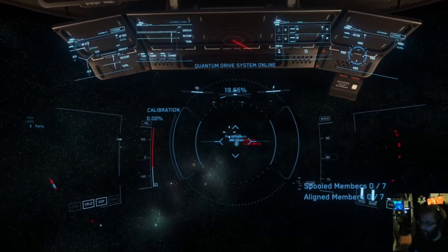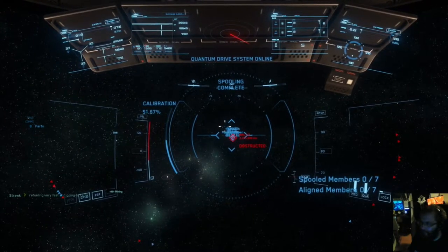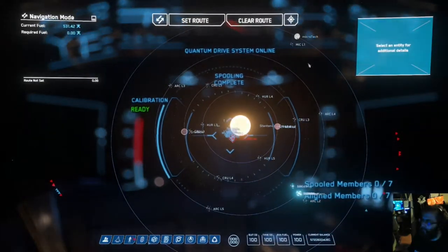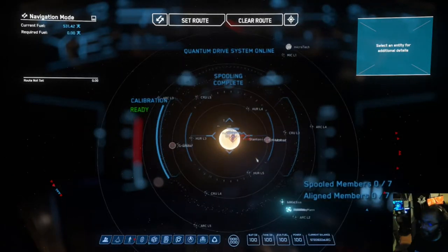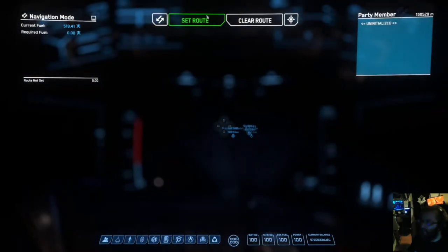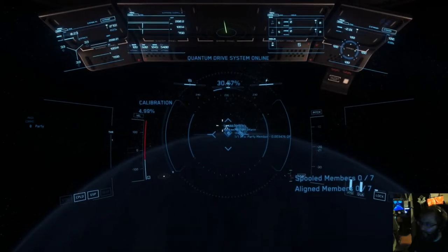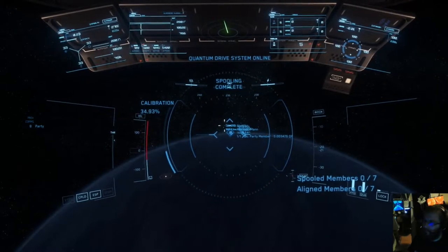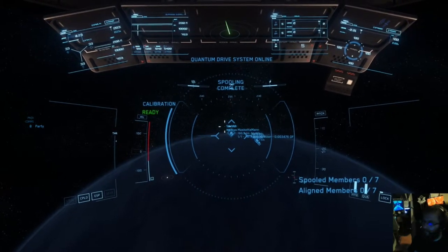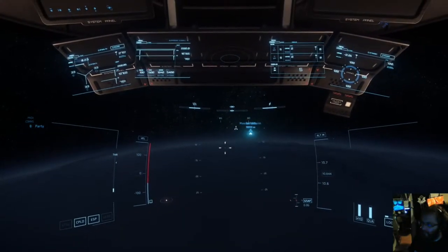They've stated multiple times that they won't do anything about it - if you want to trade credits for money or whatever. What site do you use for the gray market? It's done via Reddit - go to the ship trading forum. There are different options; they even sell on eBay.